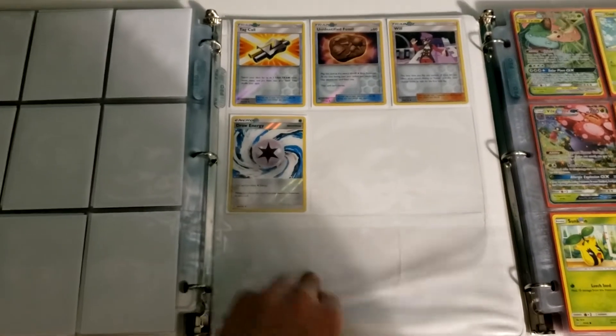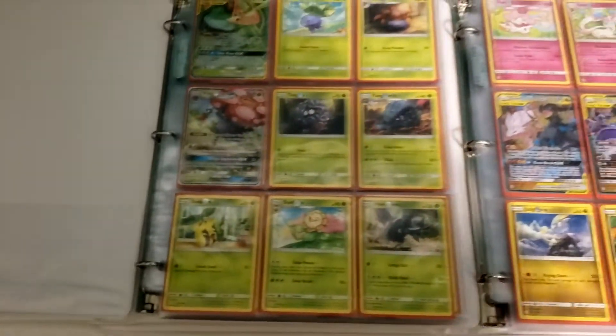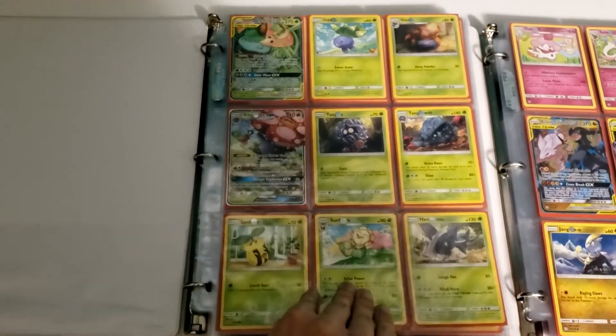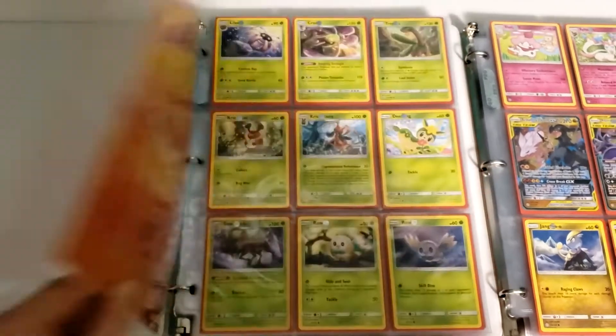Finishing up with the Trainers, Supporters, Stadiums, and Special Energy. And then we'll slide down and cover the regular set — same as the reverses, but we're going to throw some Ultra Rares in.